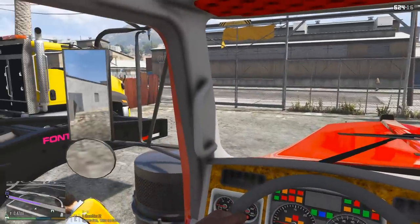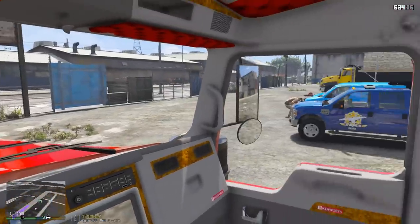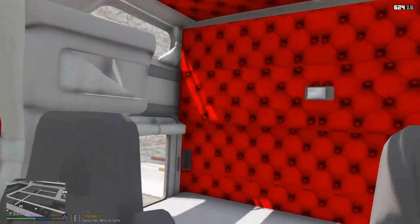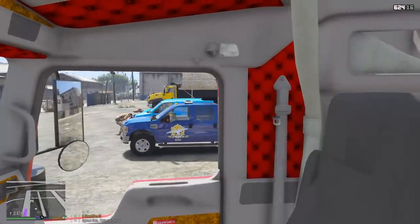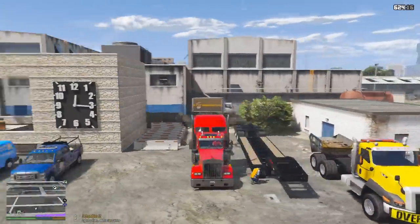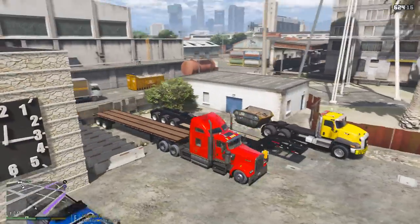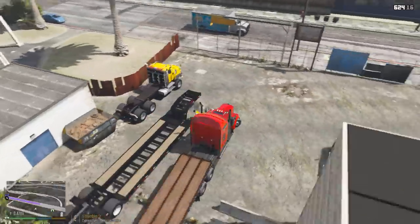I'm going to give you guys a quick look around — like I said, it is a work-in-progress truck, so the dashboard isn't finished yet, but it still looks pretty nice in here. We also have the red interior as well — beautiful truck. And look, there's our other truck over there: Ace Truck and Logistics. Yeah, this location we pretty much use for trucking as well as construction.